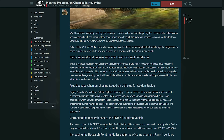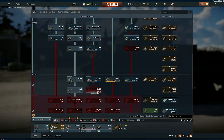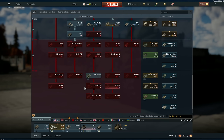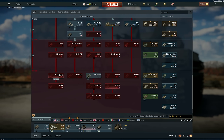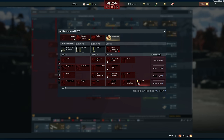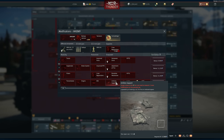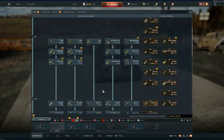Let's talk about the main thing first: reducing modification research point cost for end-line vehicles. So if you are inside the game, as you can see, I'm researching the US tree. Before this patch, the end-of-line vehicles had a higher price in modifications because they weren't the end-line vehicle. Now this doesn't happen anymore — it is basically the same.